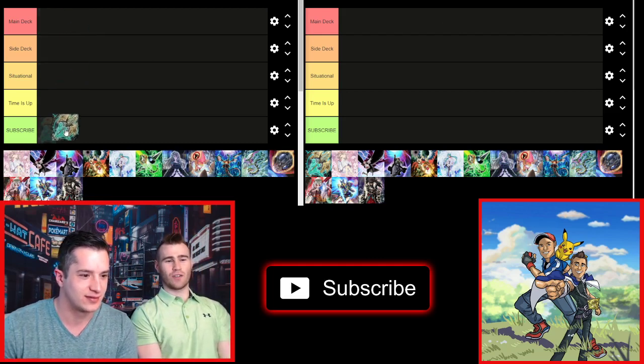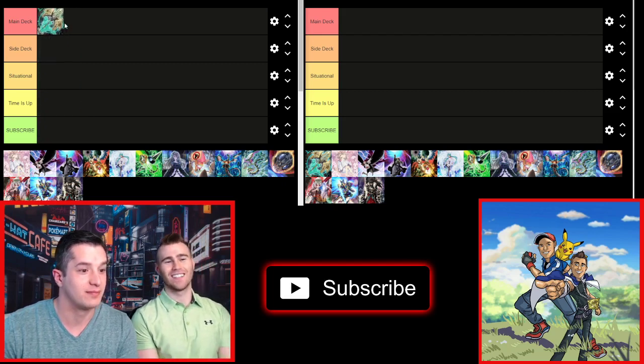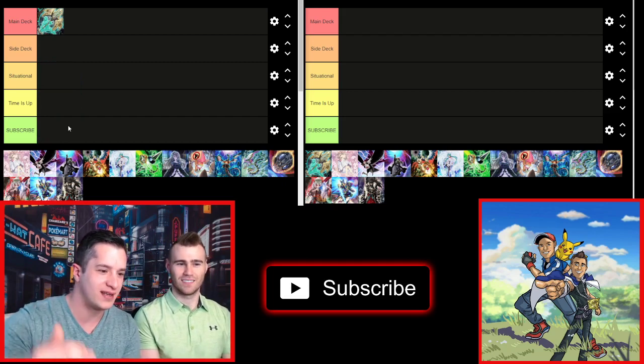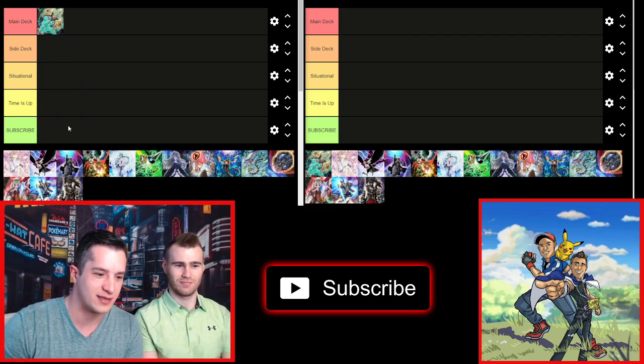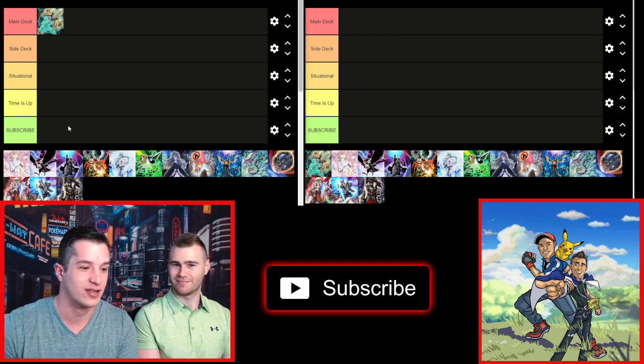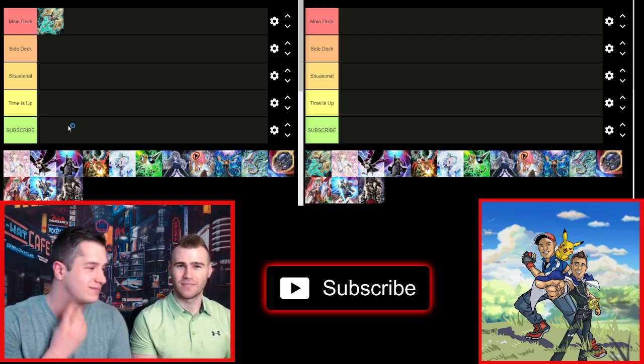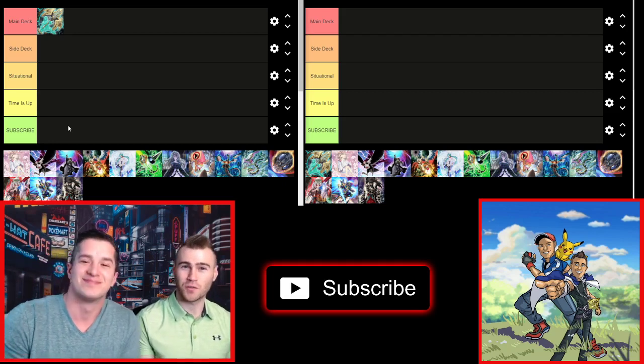I'm going to make a controversial statement and say main deck. Our tiers, by the way, are: Main Deck, Side Deck, Situational, Time is Up, and Subscribe — because we didn't really have a fifth tier. So it's either you main deck it, you side deck it, it's situational, it's time is up, and the Subscribe is to remind you to subscribe to our channel.